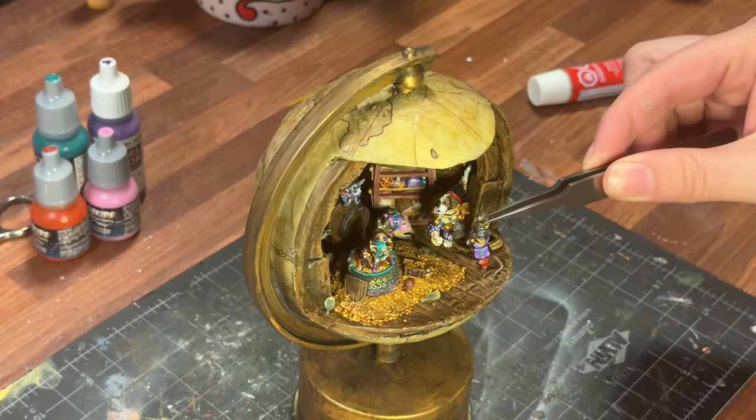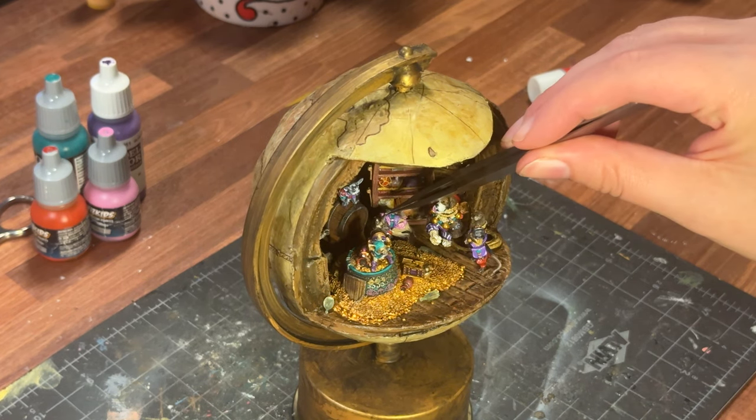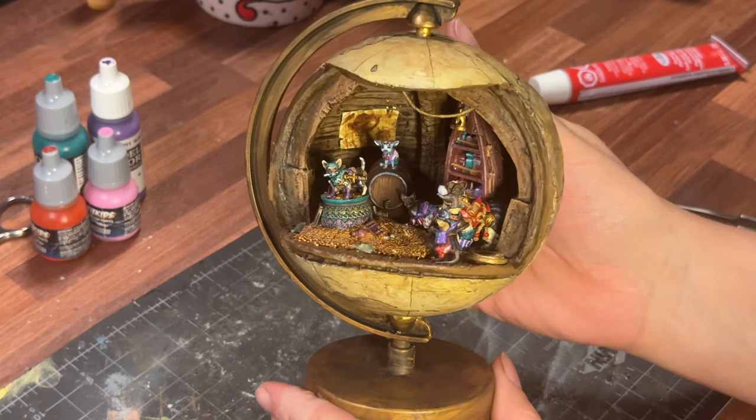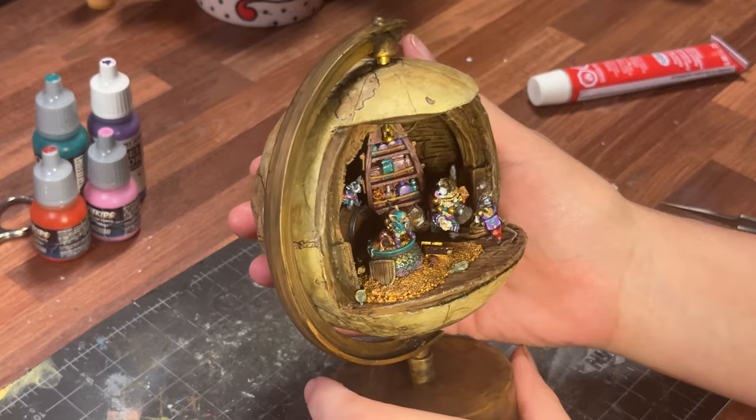The final step was placing our crew around the deck. It seemed only fitting to place Pavo on top of the treasure hoard, where he felt most at home. We did it! We made a small globe for our world of animals. Isn't it handsome?